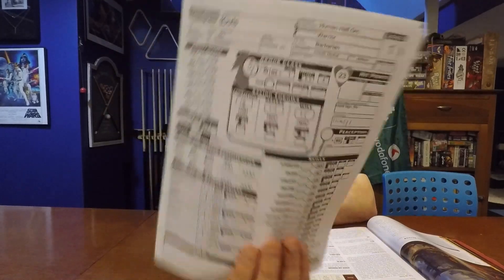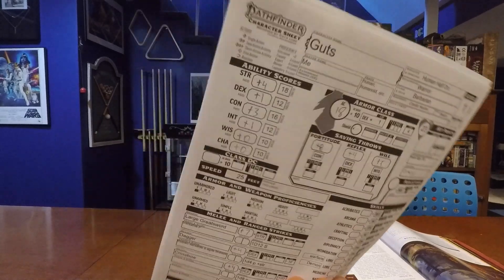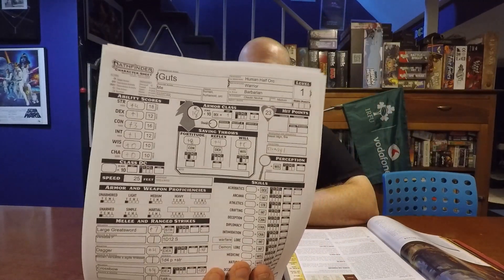So there you have it. Here is my Guts character sheet. As you can see, he has a total of plus four bonus to his strength and a plus three bonus to his constitution — by far his two biggest things. He has a starting 23 hit points, an 18 armor class, and a plus seven to hit with his large greatsword. Guts is done, and that is how I made Guts in Pathfinder 2nd Edition.